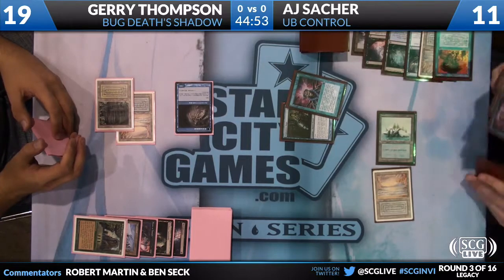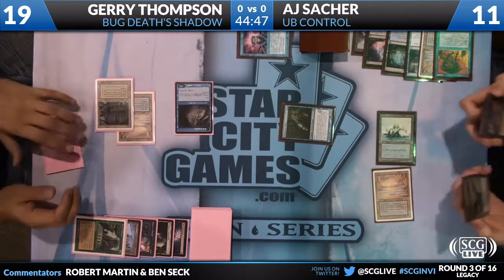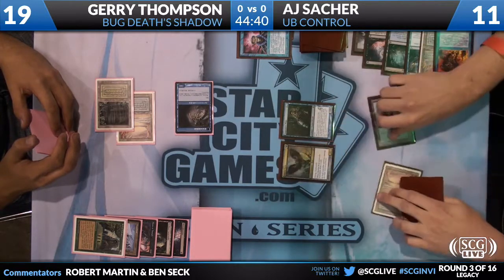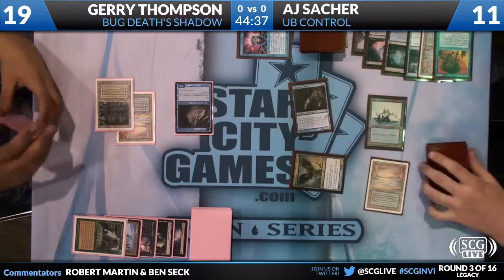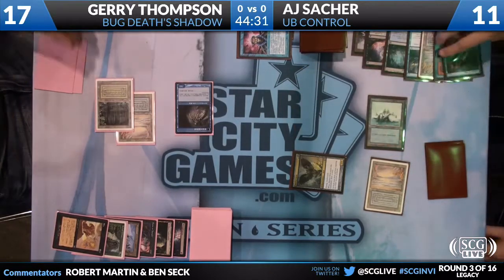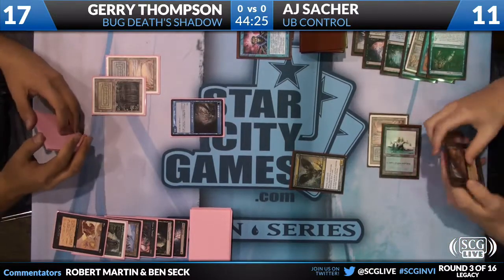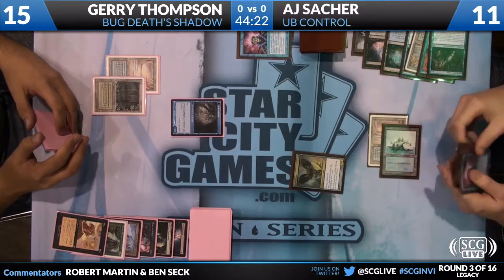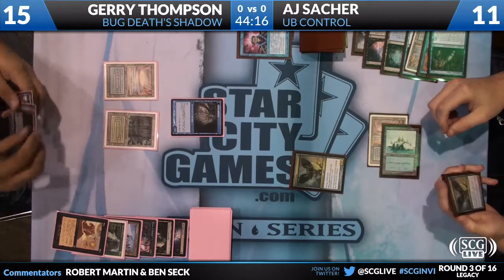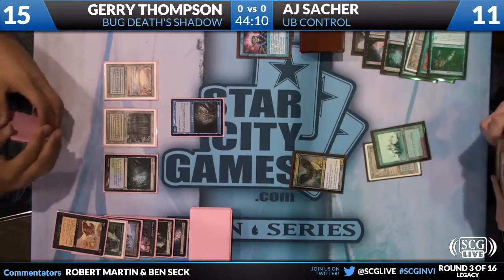So he casts Brainstorm, flashing it back. There's a Strix and Edicts — two Strix. So he's going to cast a Strix. There was no land from the Brainstorm. Snuff Out on the Snapcaster Mage, which will take Jerry down to 17. I love about the Strix is it basically stops Jerry's attack. It doesn't make any sense to run into it. He's already drawn the card — it's already done a lot of the damage it's going to do.